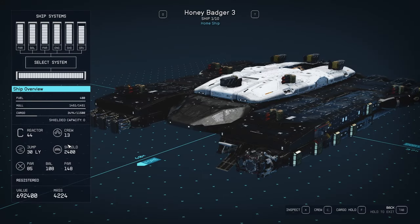With me on board and all my bonuses: hull 1451, cargo 11,500, 44 reactor power, 13 crew, 30 light year jump range, 2400 shield. Decent weapons — again not what I'd actually use. Mass 4224; 4275 is the highest you can go with these engines and still have 100 mobility, so more could be added — easily more cargo. The Honey Badger 2 is not the largest no-ladder ship you can build; I can already think of ways to make it even bigger, but this is as far as I wanted to go. This is huge.